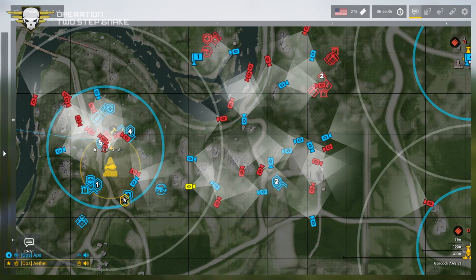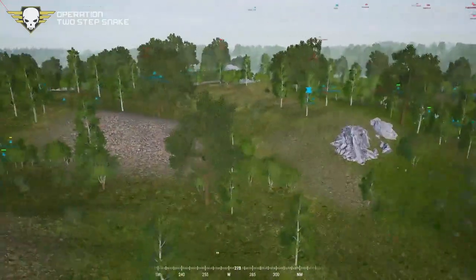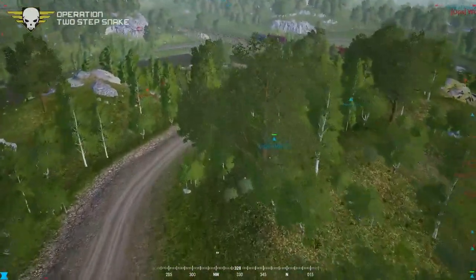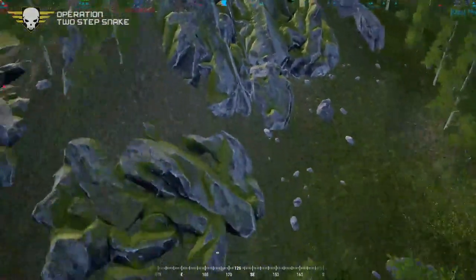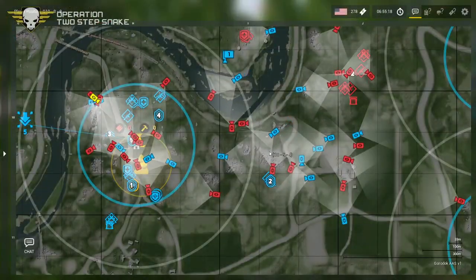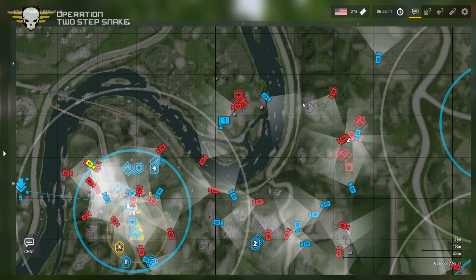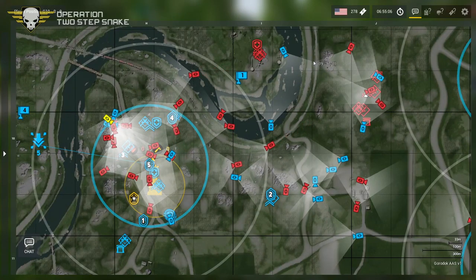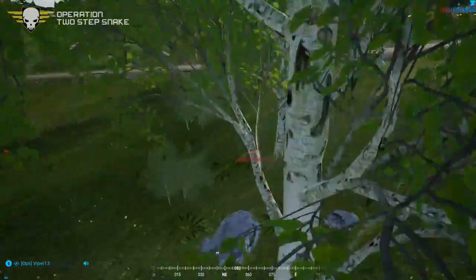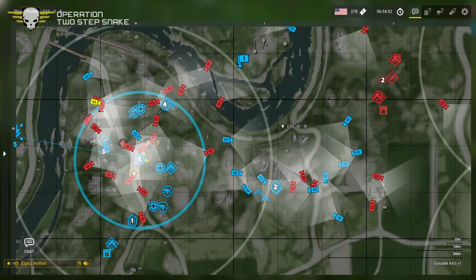The smoke just fades. Ethel tells the medic to stop near him. The unnecessary smoke is unnecessary but it is what it is. Russians slowly coming to terms with the fact that they need to push an objective with three squads still here. Rittery's trying to find a way in right now. US get static defenses - fortifications - now.